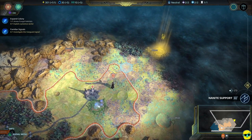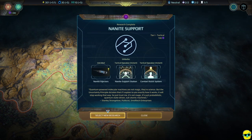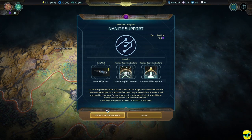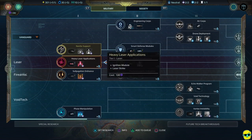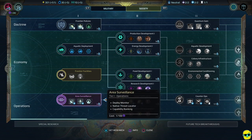We got energy and finished the Nanite Support research. The flavor text: 'Quantum-powered molecular machines are not magic, they're science — just probabilistic, quantum, state-driven, subatomic machines. — Stanley Strangelove, Publicist, Small Tech Enterprises.' Good Stanley Kubrick reference. Now we can research something new — I'll pick Heavy Lasers for military and Area Surveillance for society. We don't know what's going on out there.